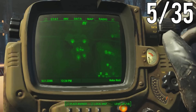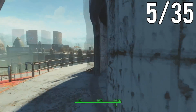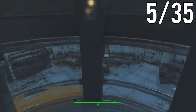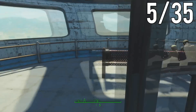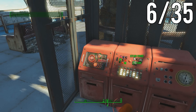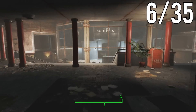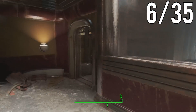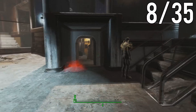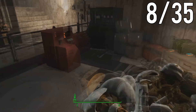Next we're heading to Robco Battlezone. Head down these stands and inside the actual Battlezone — there are two StarCores right there. From here, turn around and head down the flight of stairs. These stairs are easy to pass so be on the lookout for them. The next StarCore will be down in the basement right here.